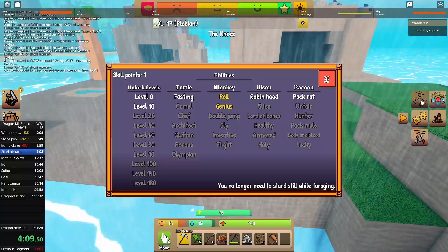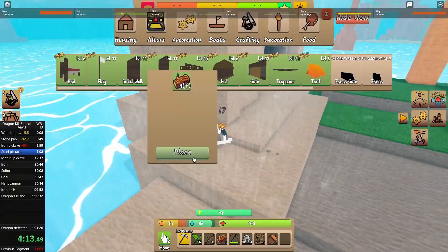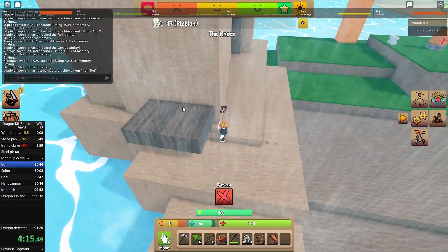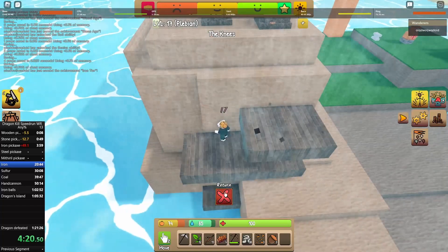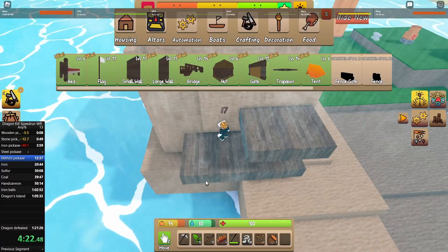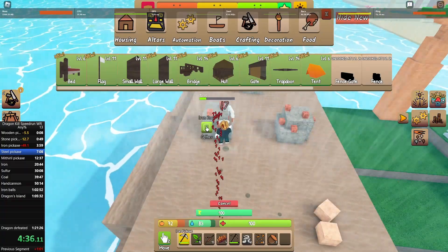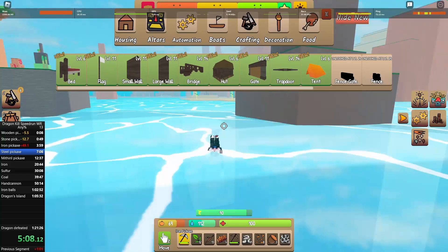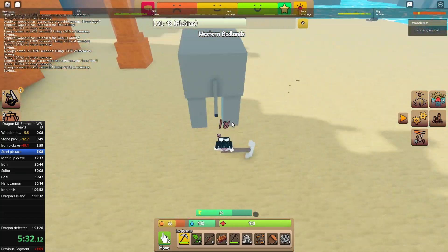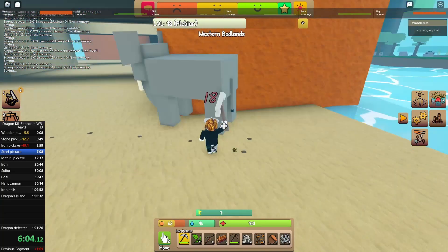I tried to mine mithril but got reminded that you need a steel pickaxe to do that. I accidentally messed up the timer here, but as you'll see later in the video I fix it and get the original time. Then I went ahead and mined some more minerals, as from the speedrun category setup it would be really useful.